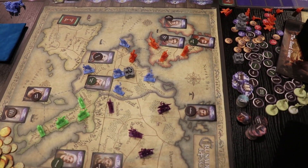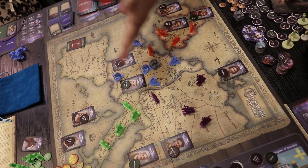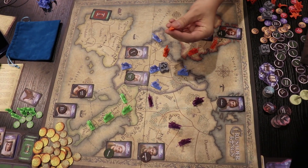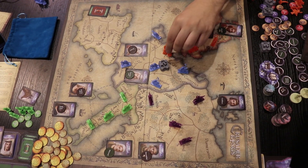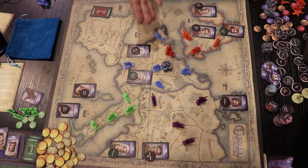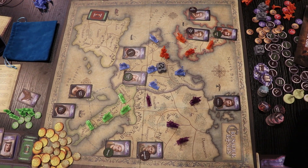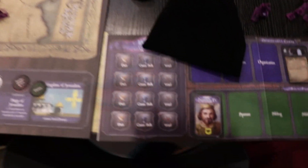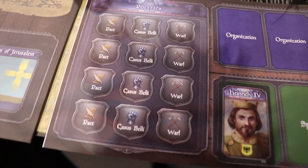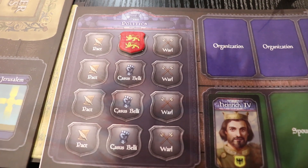If you look at the board, you have these knights, which are control markers — these are just placeholder miniatures, not the finished ones. You also have militias, the soldiers, which you can raise. With these you can invade other players or neutrals. But before you can invade a player, you need to have a casus belli against them. If you have that, you place a shield on the board, which means you can attack them.